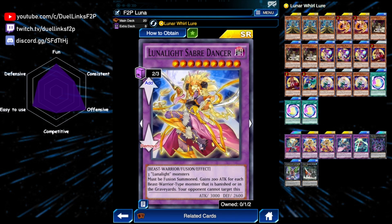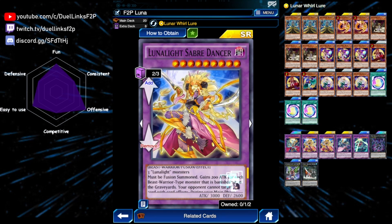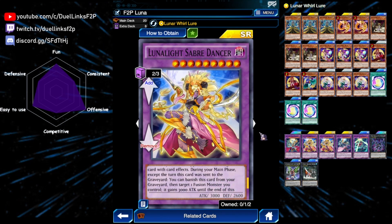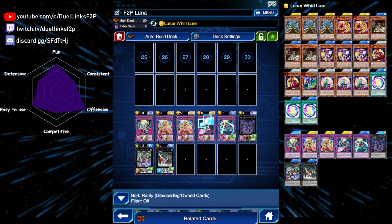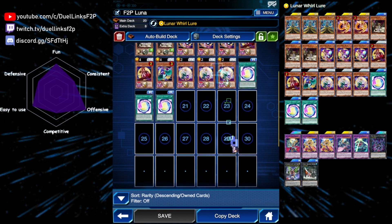We're also playing two copies of Lunar Light Saber Dancer. This card cannot be targeted by counter traps, which is great. It also has a ton of attack — 3000 plus 200 for each beast warrior in your graveyard or banished. During your main phase, when this card is in your graveyard except the turn it was sent, you can banish itself to boost one of your monster's attack by 3000. You usually don't need this boost since Leo Dancer alone can OTK, but it's a nice option.